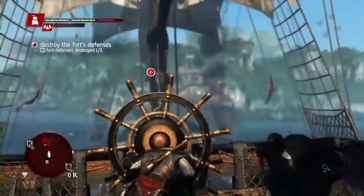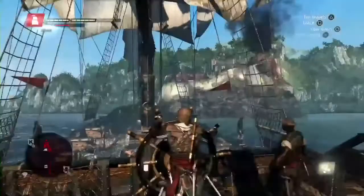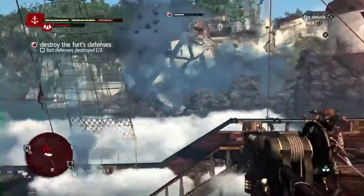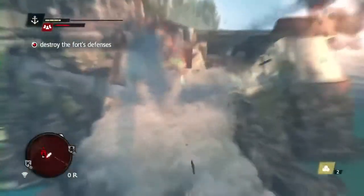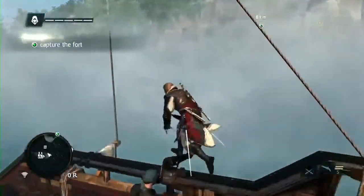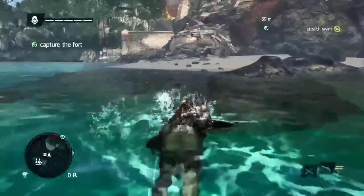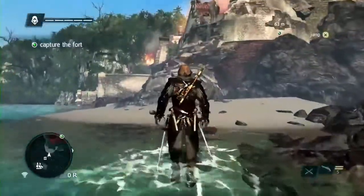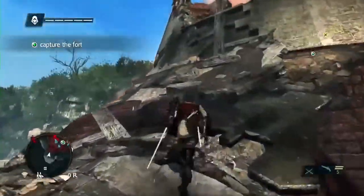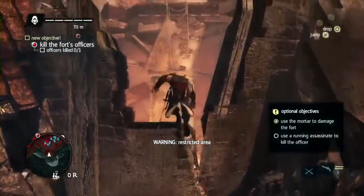Even though we've weakened the fort, these towers still do a lot of damage, so we still have to brace to defend ourselves. Now that the towers are down, we need to infiltrate to capture this fort. To capture a fort, you need to find and kill the fort commanders. Seamlessly, we go from the naval straight into the fort tower we just destroyed. The seamless concept was something we knew we needed to push because it brings the gameplay and immersion to a whole new level. There are multiple entrances that we can take, some faster than others. And as you enter a restricted area, Edward will put his hood on, giving you the cue that things will get more dangerous.